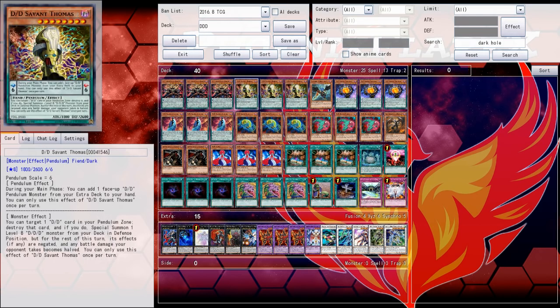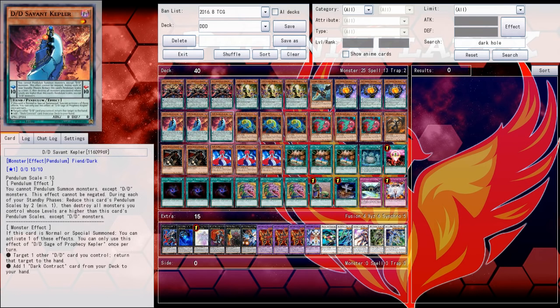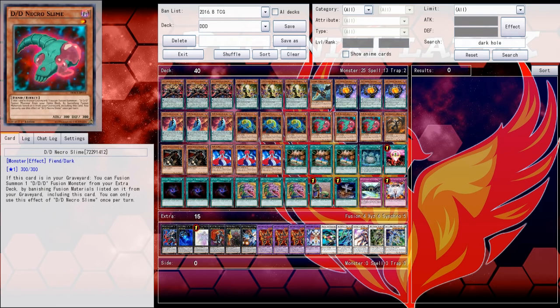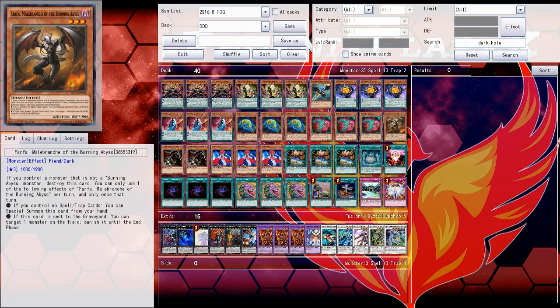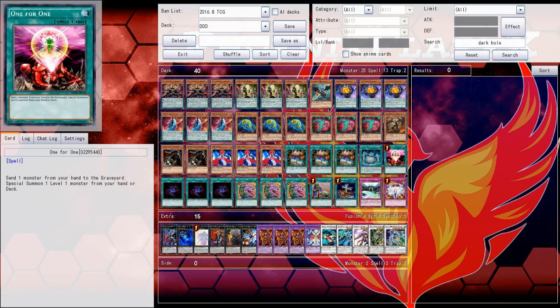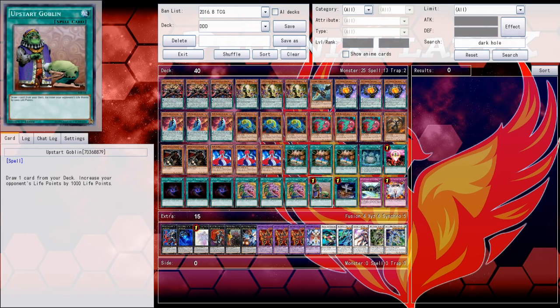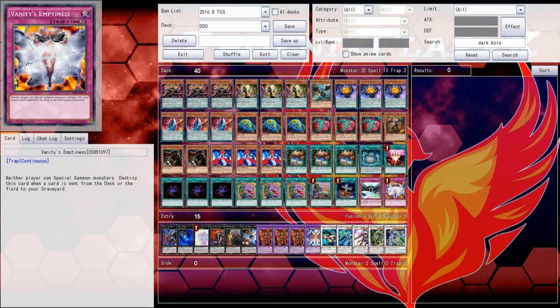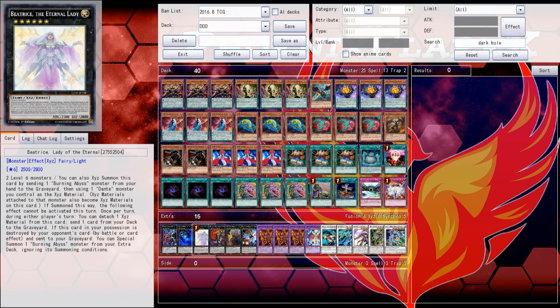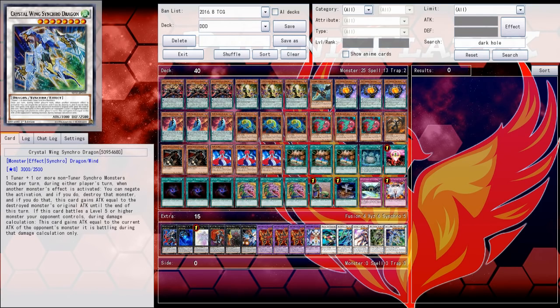I do think this deck is very powerful at going first and putting up its boards. I don't know how effectively it will play going second against Zodiac Beast decks with Dimensional Barrier in the format, and their first-turn boards can be broken by a well-placed Kaiju as well as a Momorat play. There are definitely factors for and against the DDD deck staying relevant in the coming weeks. But as for right now, we get to play it, so might as well, right?